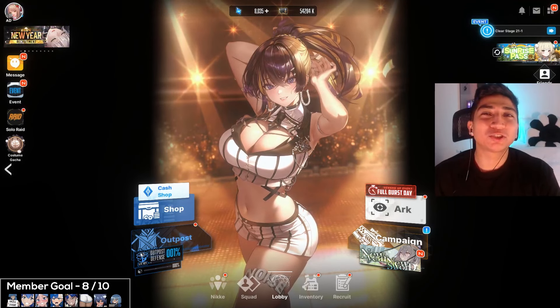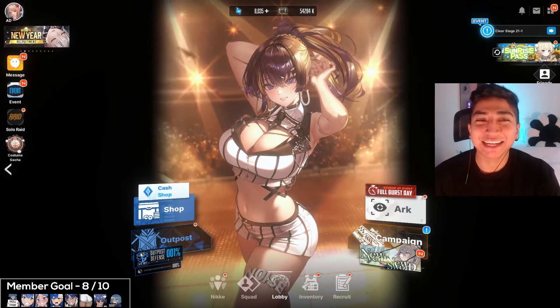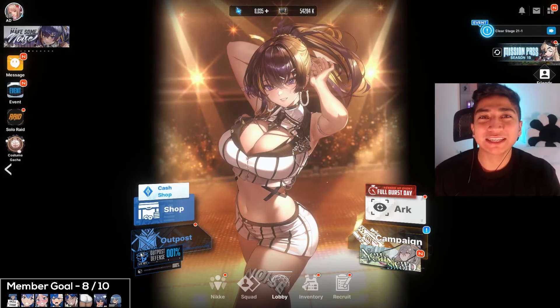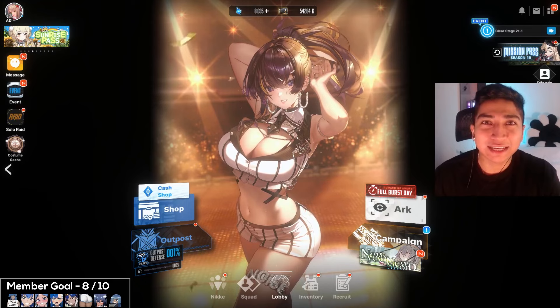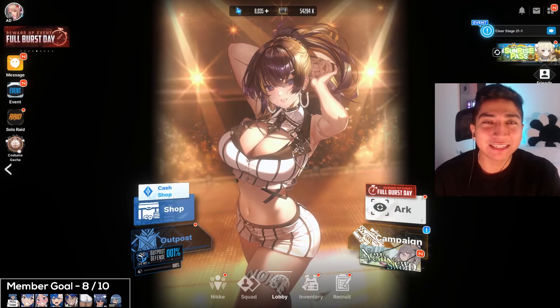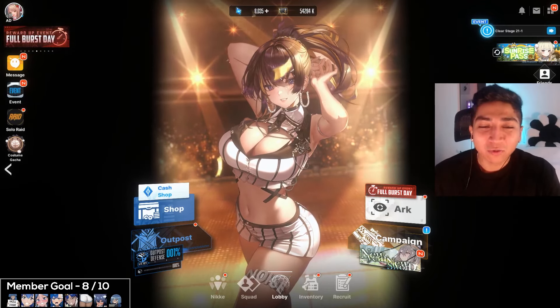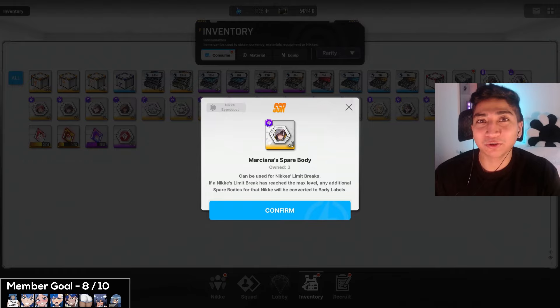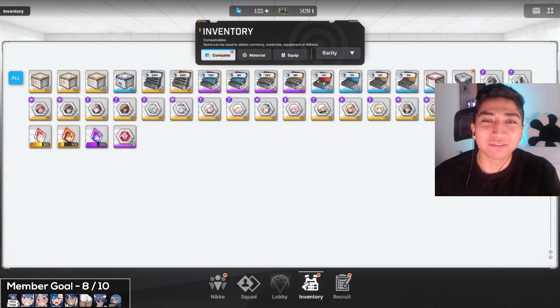That'll pretty much do it for today's Nikkei video. We did manage to pick up Noise's costume gacha skin — you can see the special lobby screen for the skin, which is very beautiful. We did check it out in combat earlier and it's definitely a nice skin. We also managed to pick up two dupes for our Nikkeis: breakthrough three for Marciana and breakthrough six for Litter, which is very nice to see as Litter is constantly dropping for me — no complaints there.